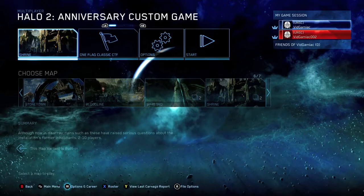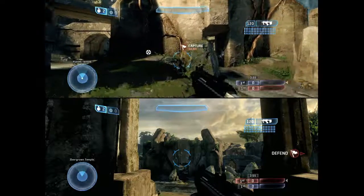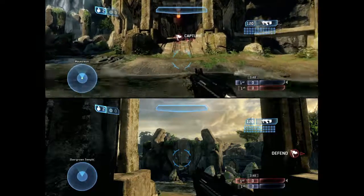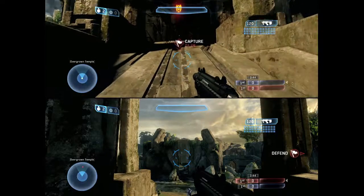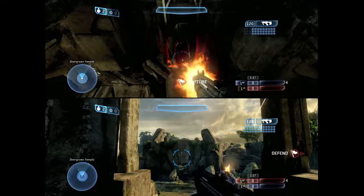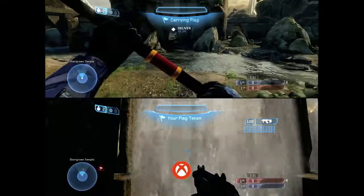Pick Halo 2 Anniversary. For your map you want Shrine, and for the game type you want One Flag Capture the Flag. You want to be on blue team and head towards the red base. We're doing this with two controllers to make things super easy. There should be an orange light there. Get close to it and shoot it, then grab the flag before the waterfall turns on. Once you shoot the orange light it's going to turn on the waterfall, so before that happens make sure you grab the flag and you should be on your way to the achievement.